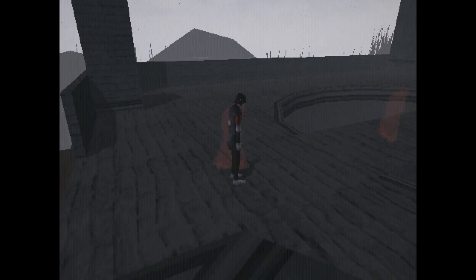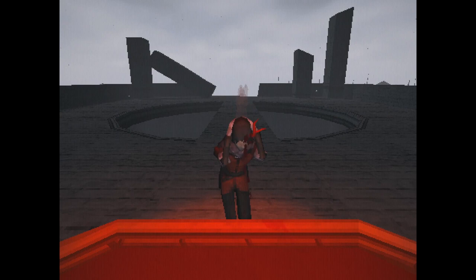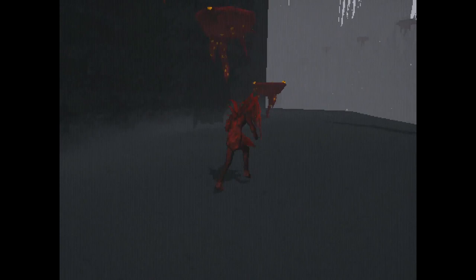Eventually, you'll find yourself at an impasse, unable to go any further, with only a pool of blood at the end of the path. Praying at the fountain grants you a new ability that allows you to continue your journey, but the protagonist's body is forever changed by this power. That's your basic loop: climb, search for hearts, find a new upgrade, and repeat.